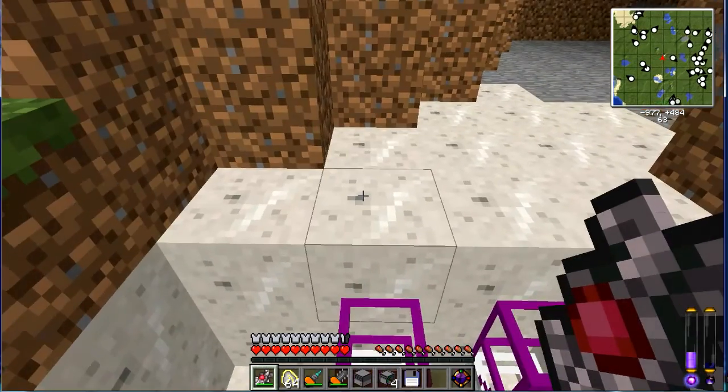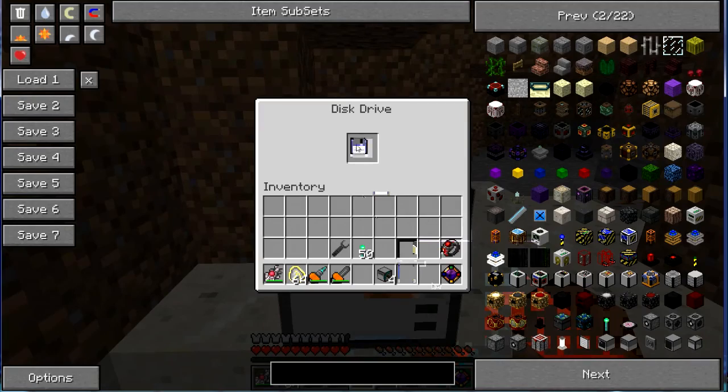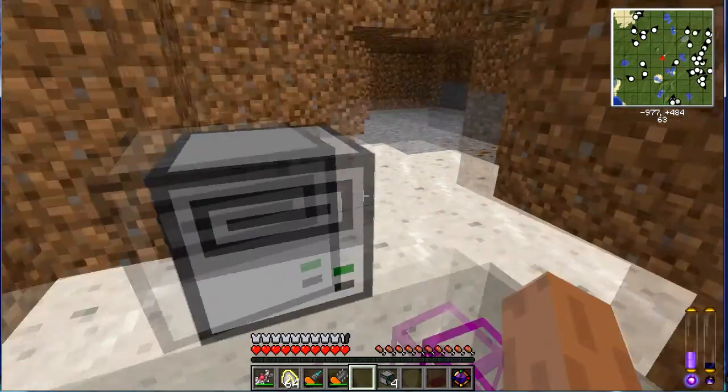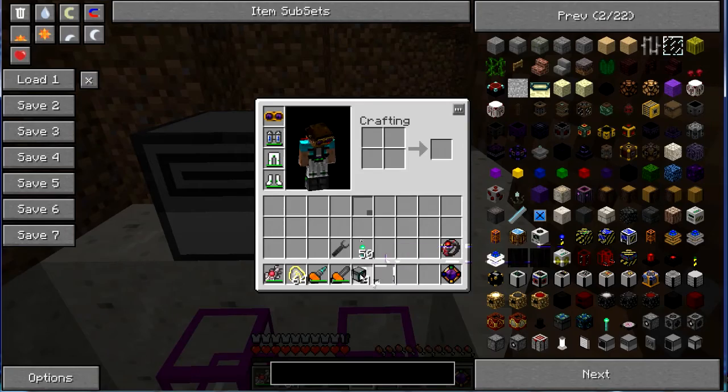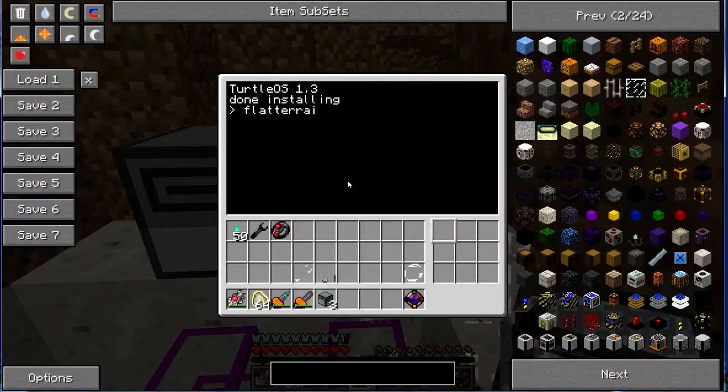Let's install the disk drive and place the turtle. The disk will contain our programs. I want to build my regular large square house here — two by two chunks. So how much do I need? Maybe four 20 by 20 sections.